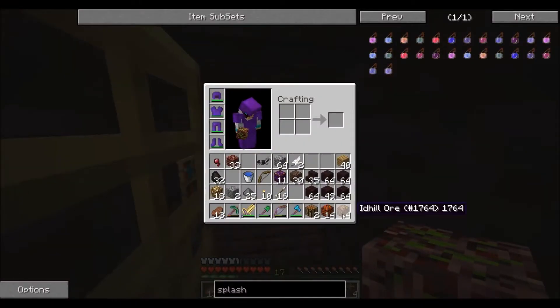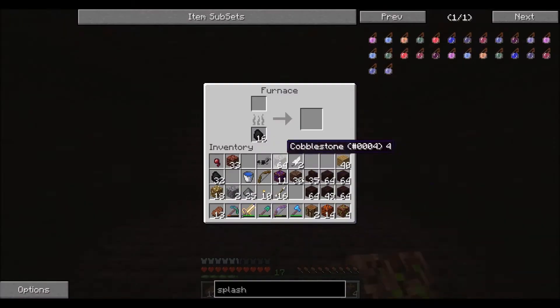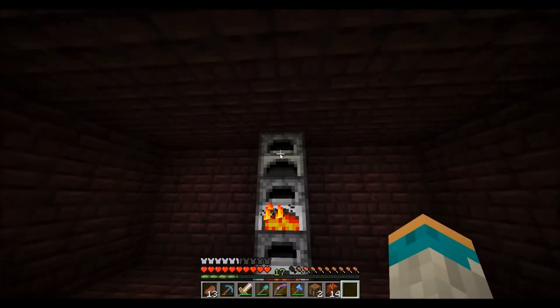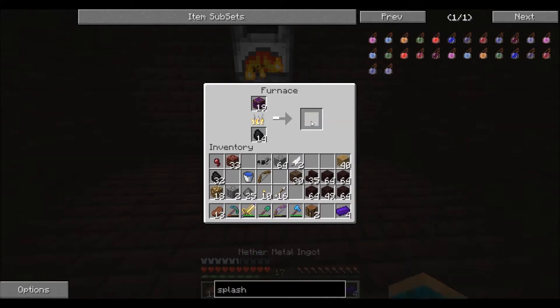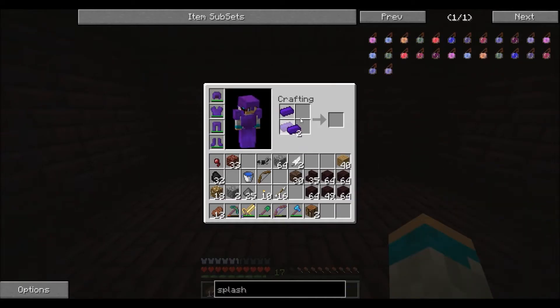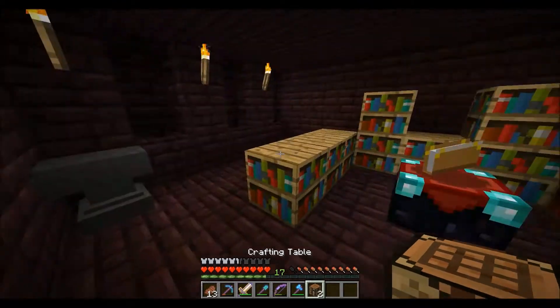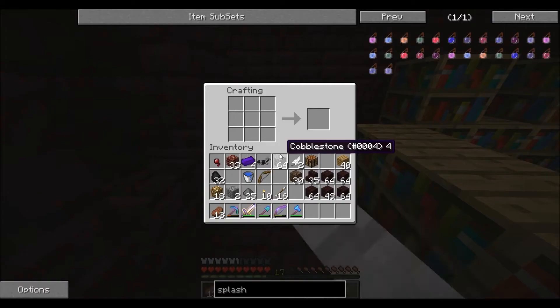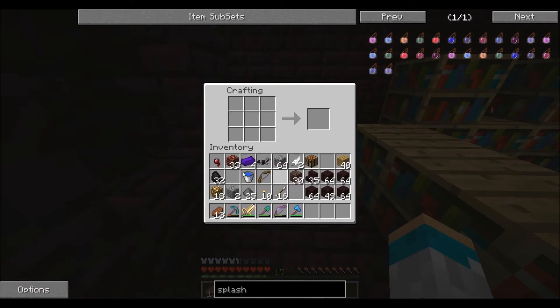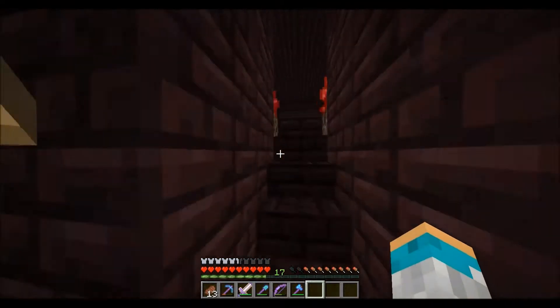This green one - what's it called? I know you can make armor and stuff so we might do that at a later date. We'll just put a crafting table there because we need a crafting table in this lab. So let's go and get some redstone - we'll need one piece I believe, and a piece of redstone.